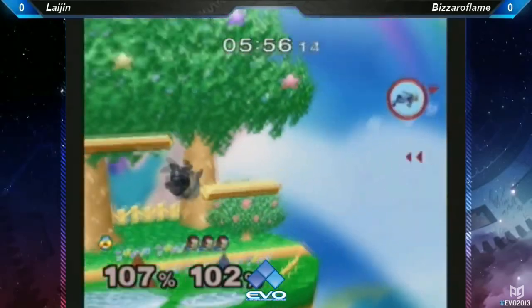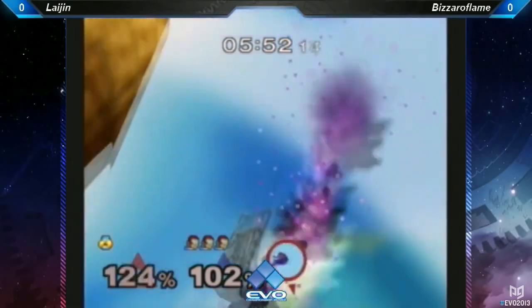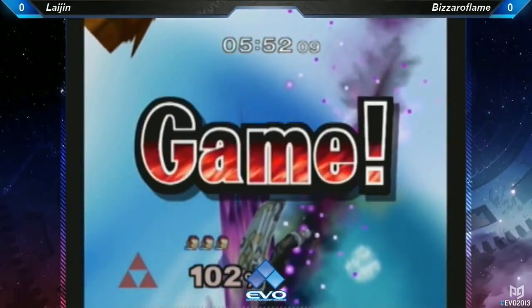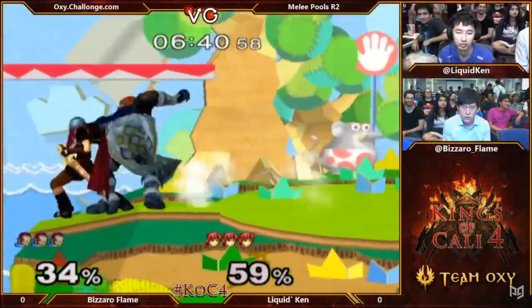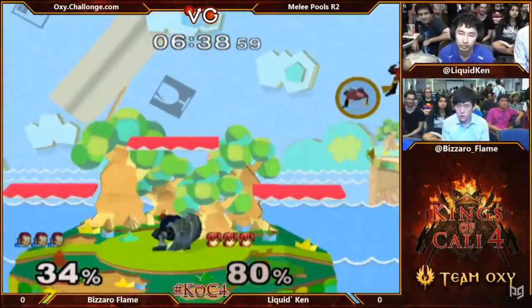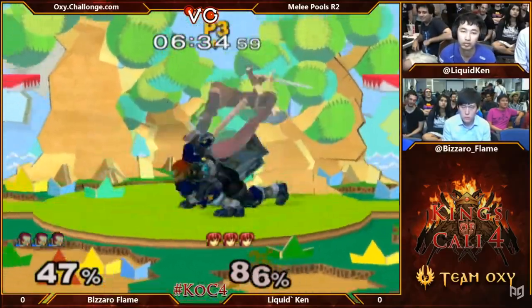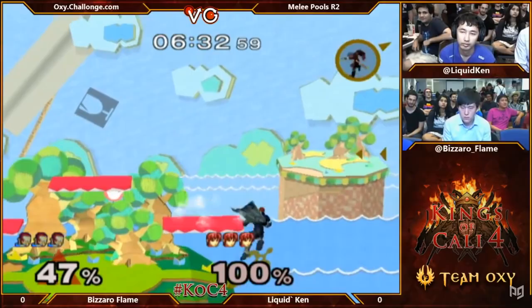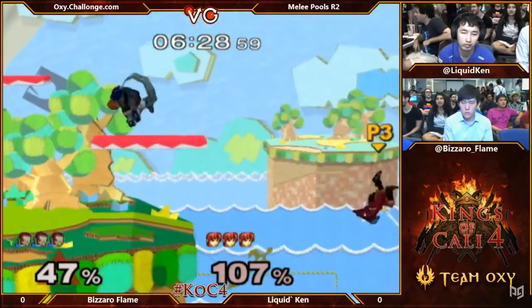In the Smash series, villains were missing from the original game on Nintendo 64, so naturally a few were added in Melee. Alongside Bowser, Ganondorf's inclusion added an antagonist from one of Nintendo's most famous franchises. His design was a bit lazy, simply acting as a slower, stronger clone of Captain Falcon. He performed decently in competitive play, ultimately falling into mid-tier due to his lack of speed and poor recovery.